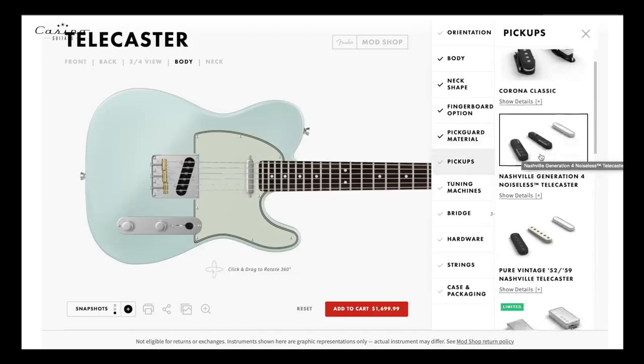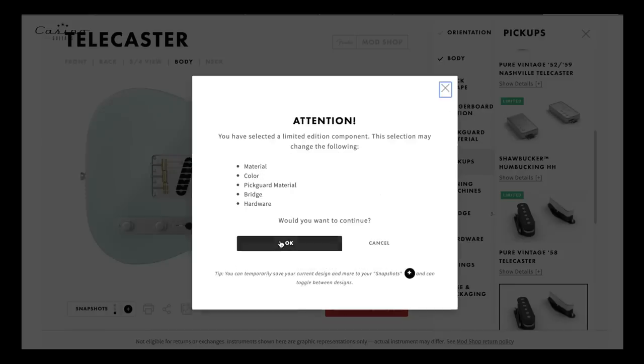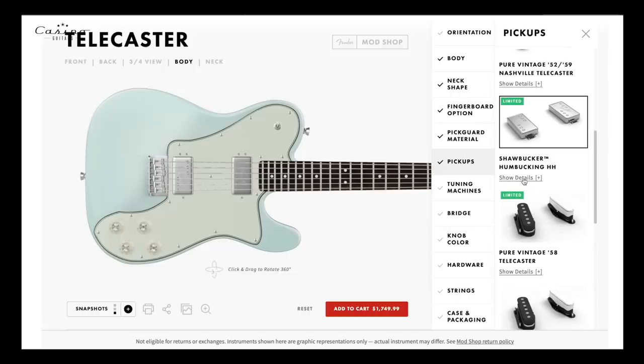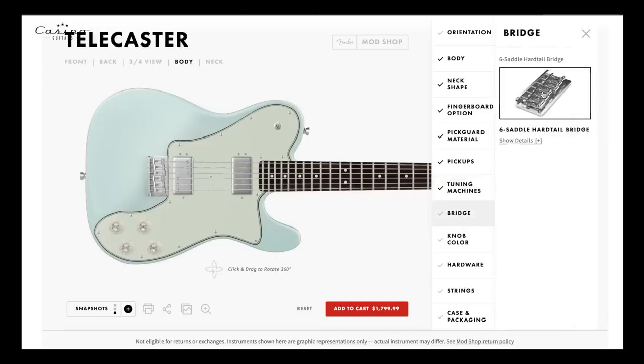Now let's go pickups — a little bit different here. I've got plenty of Tellies, I want something weird. There's another attention notice — I will change it and I'm obviously okay with this. Let's see what happens to my picture. There it is — I got a new pickguard too, amazing. I was hoping that would happen. This is more of a modern beast, so let's go with locking tuners, make this a bit more contemporary. For the bridge, it looks like the Mod Shop options have ended — only one choice, so I'm gonna go with that.